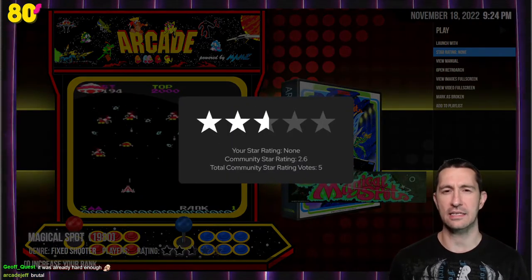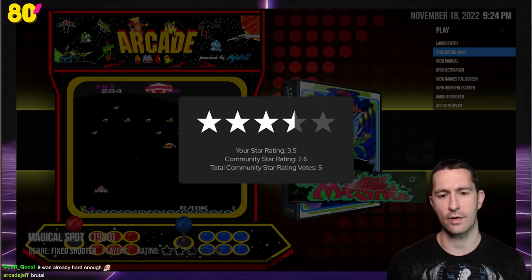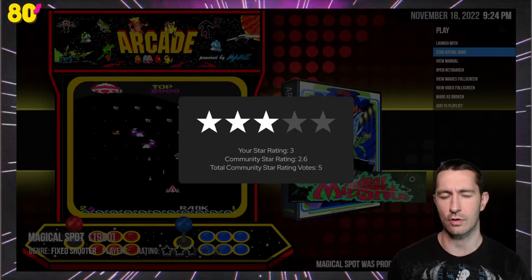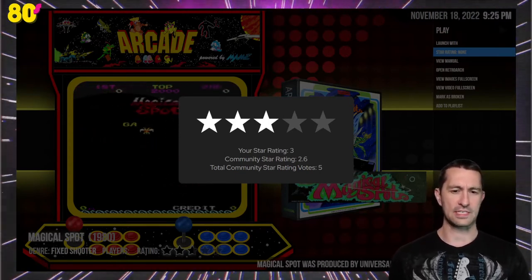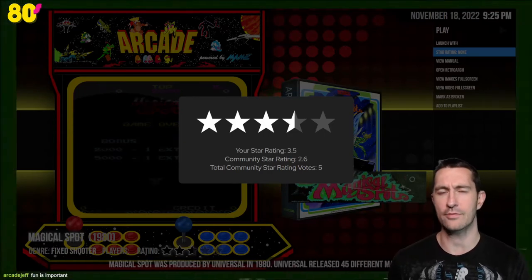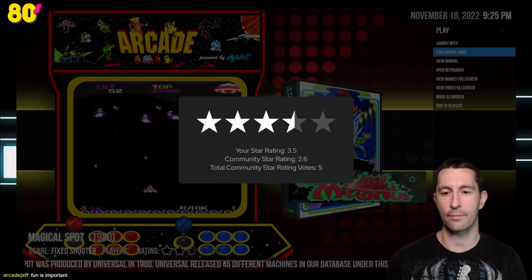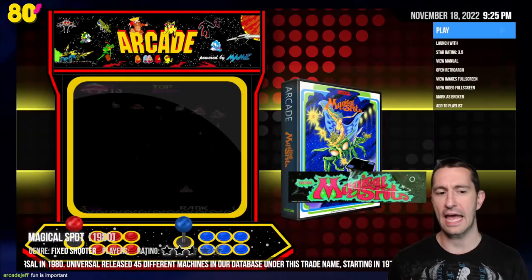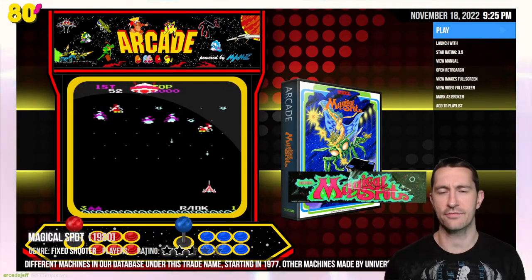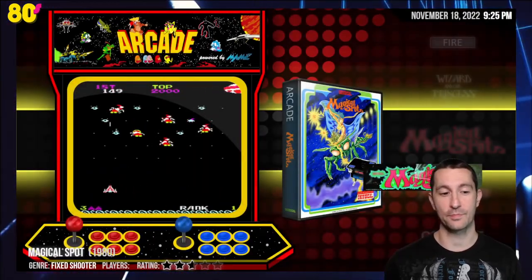A lot of fun to play, but I'd say similar to Devil Zone — very, very difficult. Let's go ahead and give that one — I'm thinking three stars average for what we've seen, but with the animation I'll do three and a half. It is trying to do something different, and even though I need to spend more time to play it, I don't want to use that as a bias. Fun is important — if it's not fun, why are you playing the video game? So three and a half stars for Magical Spot.